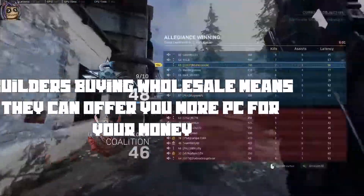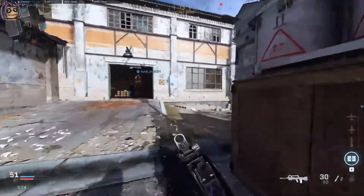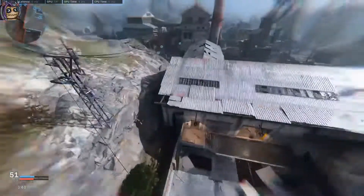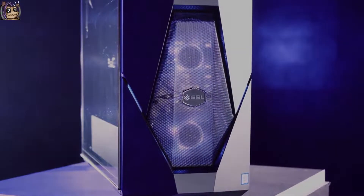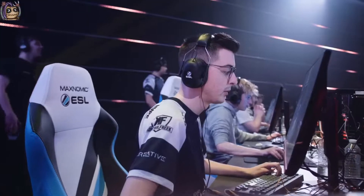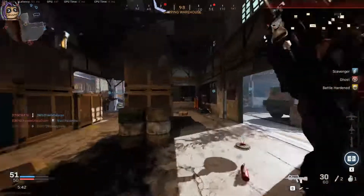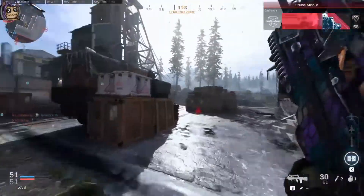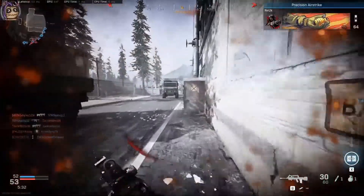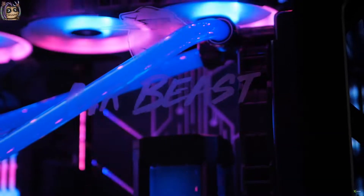PC builders buy all of their parts wholesale, which is cheaper than you could buy them from somewhere like Newegg, and they test each individual part to make sure the PC they build for you works before sending it out. They have great, knowledgeable staff and can work with you to build the best machine possible for everything you need. That's why major tournament organizers like ESEA, OWL, and CWL all use companies like Zydex and CyberPower to provide machines for their tournaments — they can build them fast, accurately, and specifically for the exact game or type of work you need.